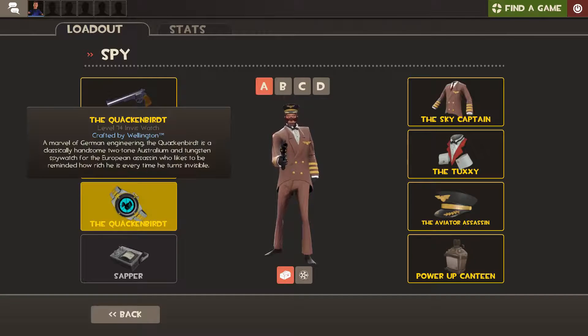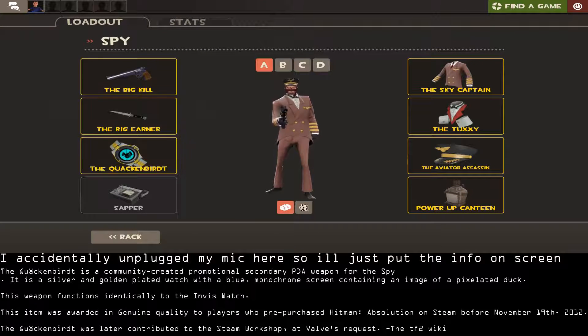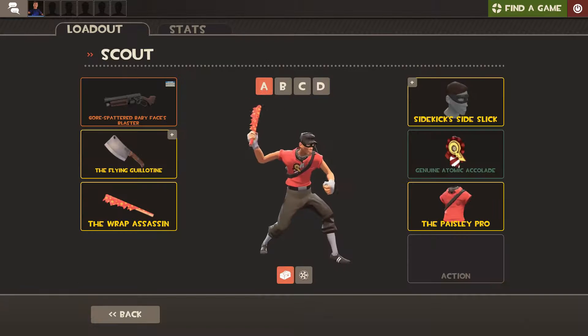So this is the Quaken Dirt. Next up we got the Atomic Accolade — I can't pronounce words today because I just woke up. But I know this for a fact: you got it for pre-purchasing Quantum Conundrum on Steam before June 21st, 2012. And I remember that — I don't know why out of all of them, but I remember that one.